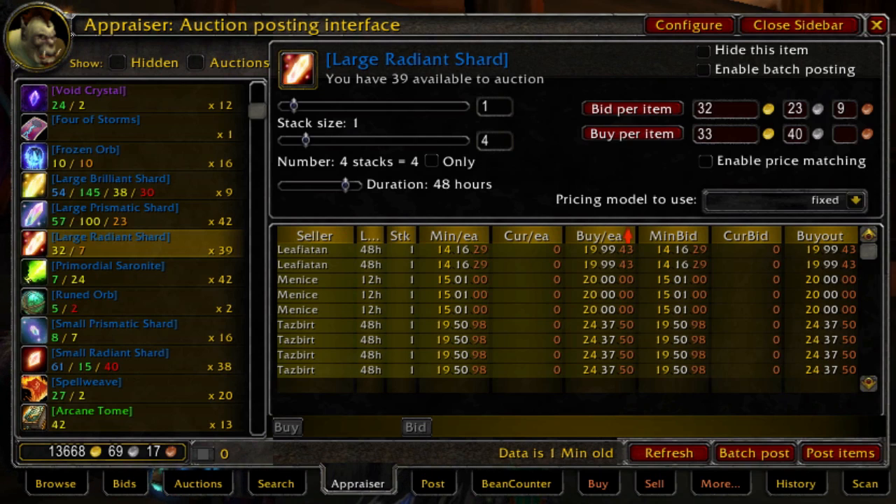There are also a couple of weapon enchants: Greater Impact for a two-handed weapon and Greater Striking for a one-handed weapon. All of those are very good-selling enchant scrolls.